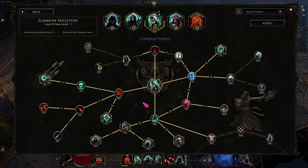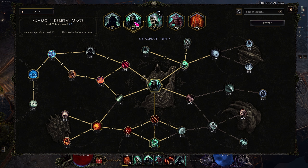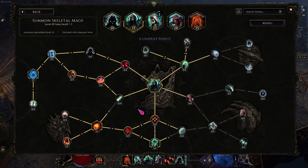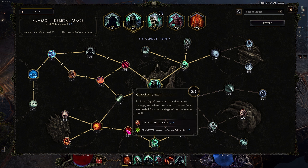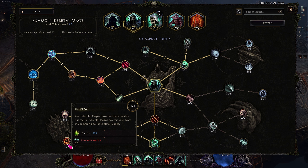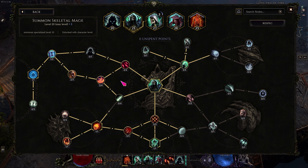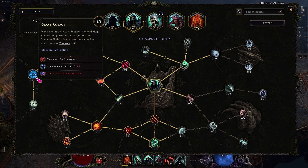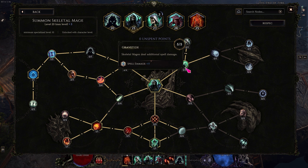Up next, summon skeletal mage. We can get five of these: two by default, one from the passive tree, one from the mastery towards necromancer, and the fifth from the passive tree. For this skill tree, go south to Cellar Mortis for crit, then Gray Merchant for crit multi, then Pyromancer's plus Inferno — making sure you only summon fire mages. Buff their speed and cast speed, making your way ultimately to Grave Passage, which is a new skill node that teleports you to the location you summon the mage. This makes summon mage my movement ability. Dump remaining points in flat spell damage via Grave Tied.